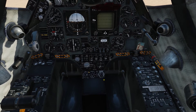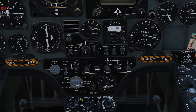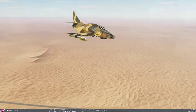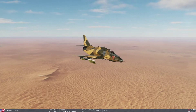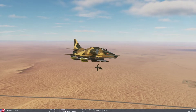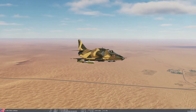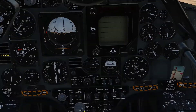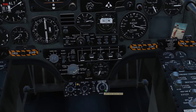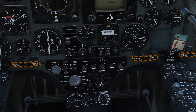So what happens if we turn this over to ripple? What's basically going to happen now is we are going to drop 4 bombs with 1.5 seconds in between. That's 4 bombs. So that's basically what happens when you do a single ripple mode. This is what you want to do if you want to attack a vehicle column, which is what we are going to do today.